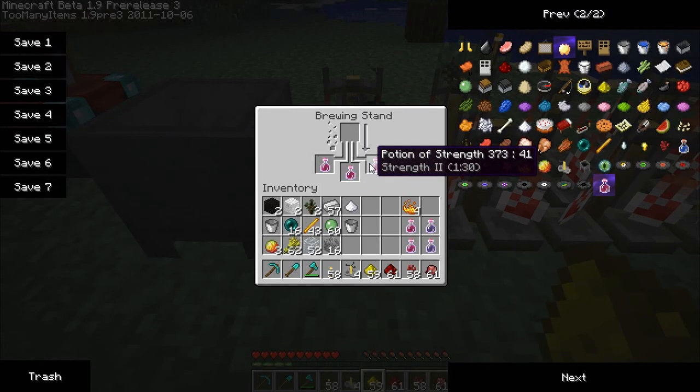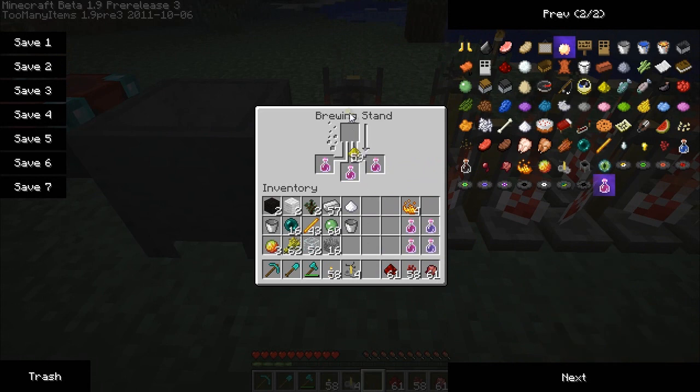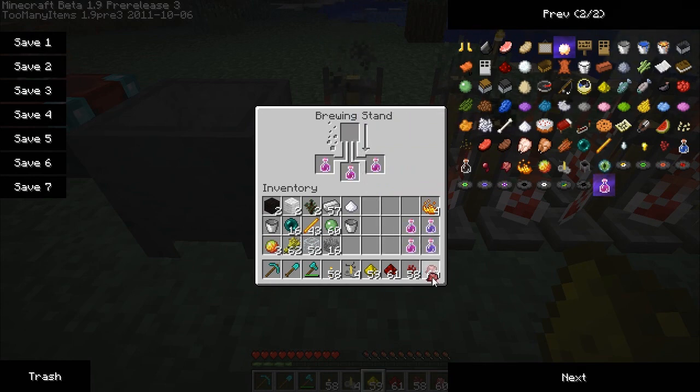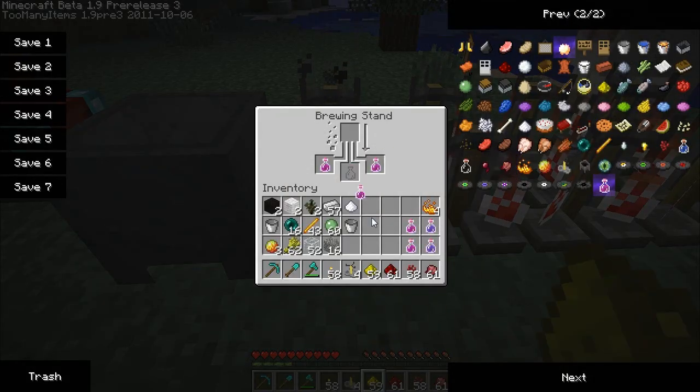There we go — they have opposite effects. I thought you could go to level three on these, but perhaps I'm wrong. We're at level two right now; can't add another glowstone. What about another blaze powder? No. Another nether wart? Nope. But I can add a fermented spider eye — which gives weakness — so I assume this would take it from strength II back to strength I.